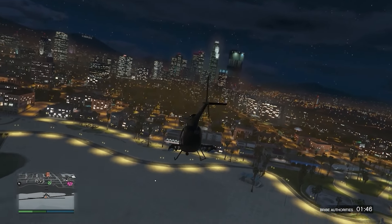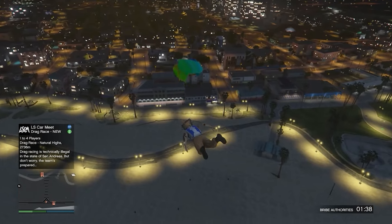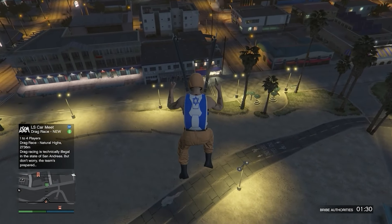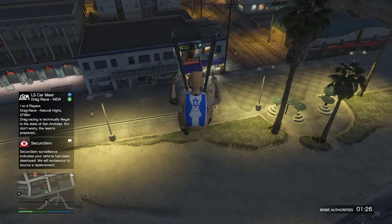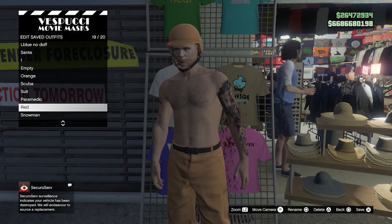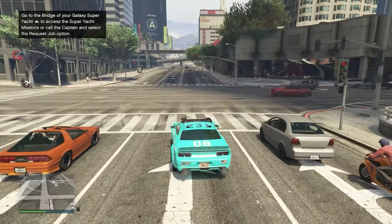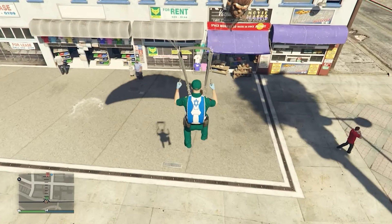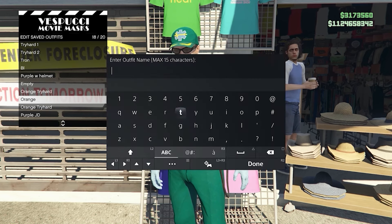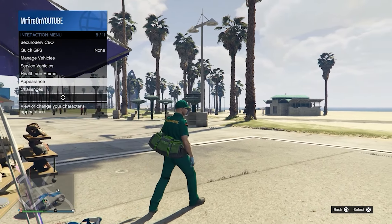Jump out of your helicopter around this height and make sure you have wanted authorities removed because you might get the cops after the helicopter falls. Land with the parachute on the left side where the blue and pink t-shirt is. I messed up the glitch here, but I'll show you how it looks when it works — for the green duffel bag, land a bit further away and make sure your character crashes. Spam right on the d-pad as your character gets up and you'll be able to save the outfit. This also works with the orange duffel bag.